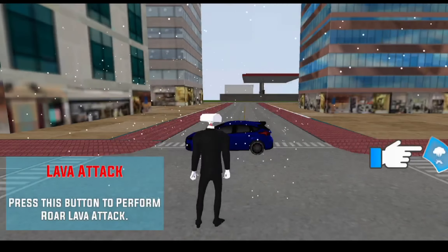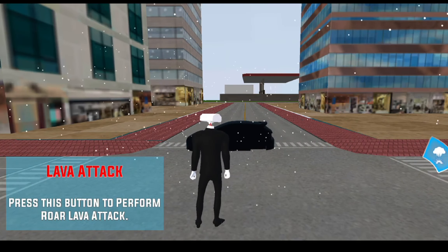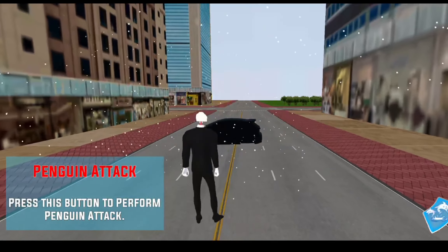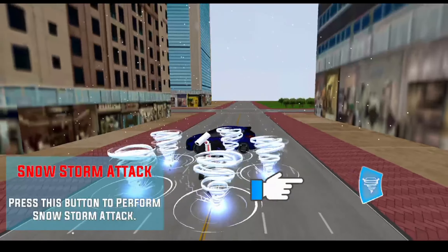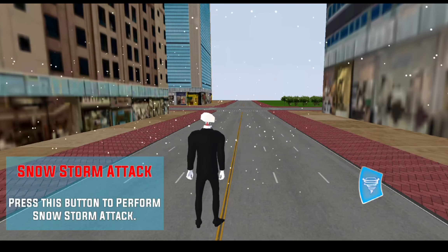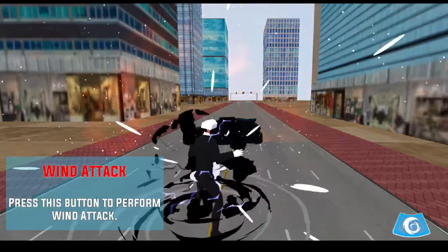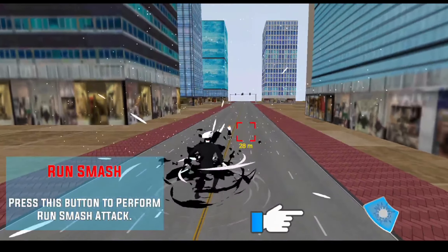Press this button to perform raw lava attack. Press this button to perform penguin attack. Press this button to perform snow storm attack. Press this button to perform wind attack. Press this button to perform run smash attack.